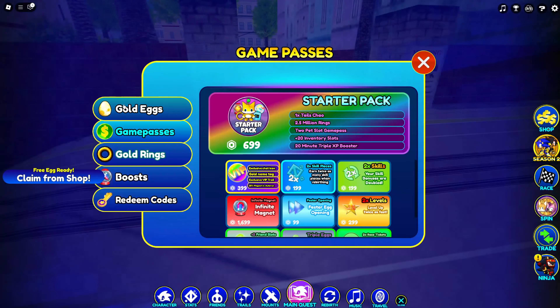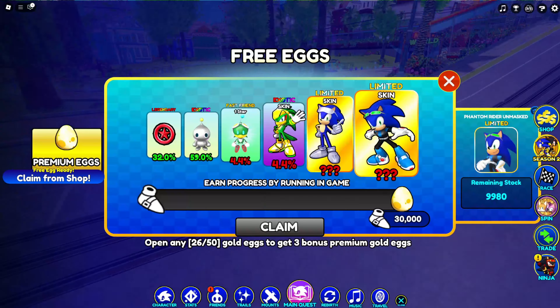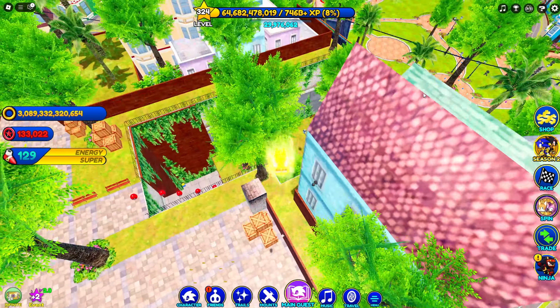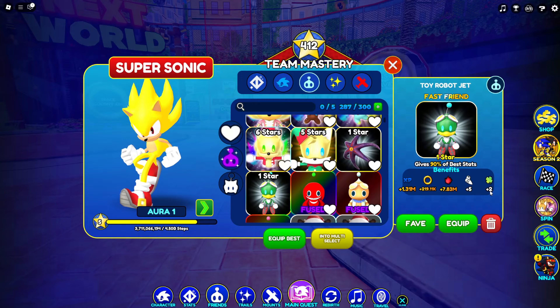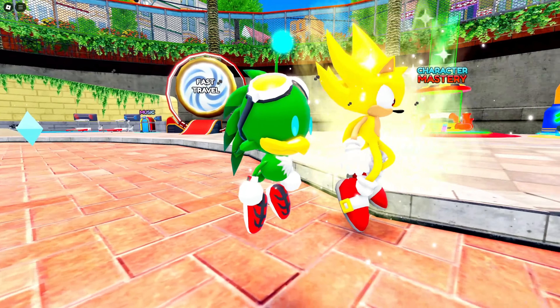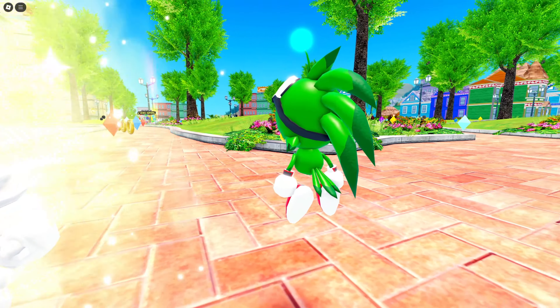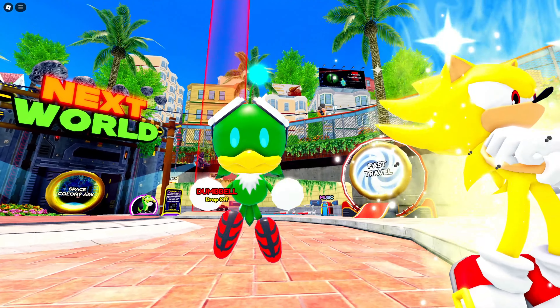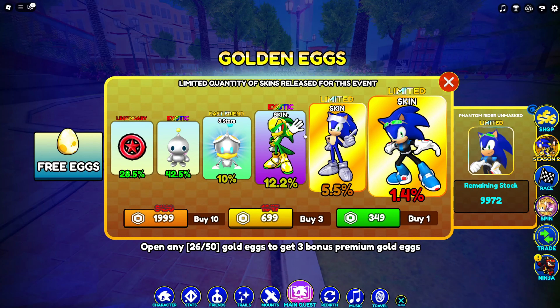I've already gotten a gold egg right off the bat. We got the toy robot jet fast friend — I actually didn't even expect that. I'm gonna equip it; it has a luck stat. Finally we got this in the game — there's nothing really special about it other than it finally being here.